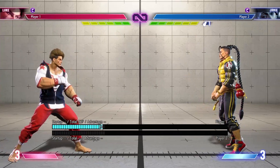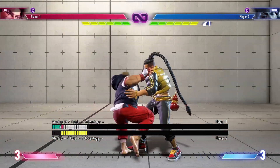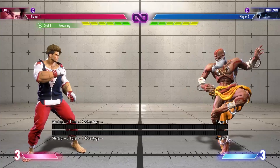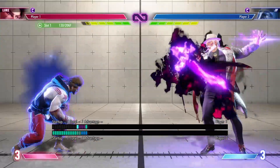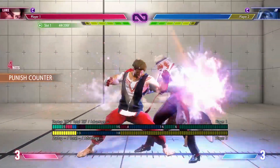Drive rush into standing medium punch is actually pretty good on block, and it's particularly good against Dhalsim or JP because you can often hit Dhalsim out of his float or JP while he's busy throwing ghosts at you.